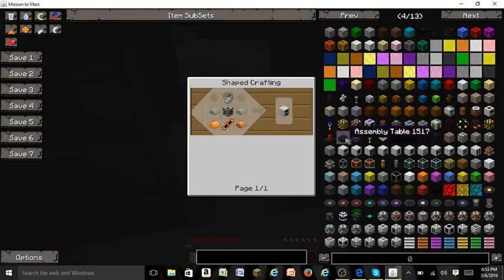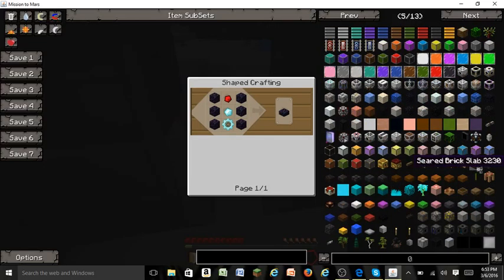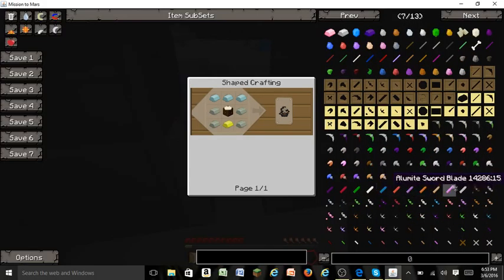We'll want to get ourselves one of these things - I don't remember what you call them all, I forget. These are all the things from BC and stuff - the BC quarries. And we are going to need to get ourselves a pulverizer, an induction smelter - I'm pretty sure that's what we want.